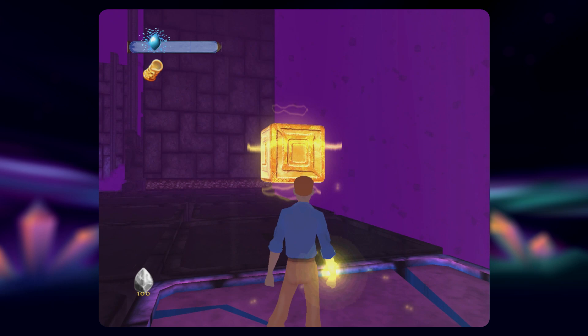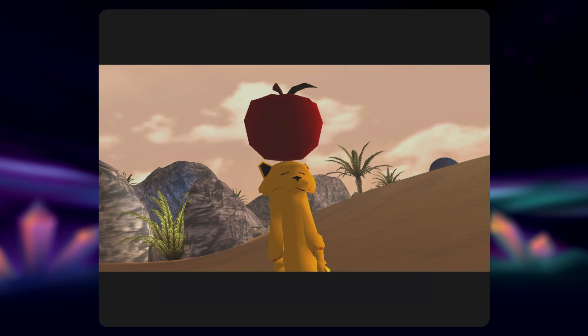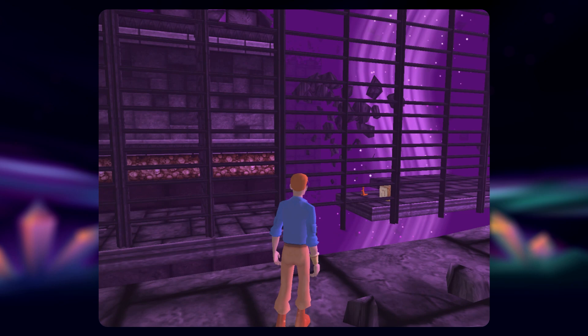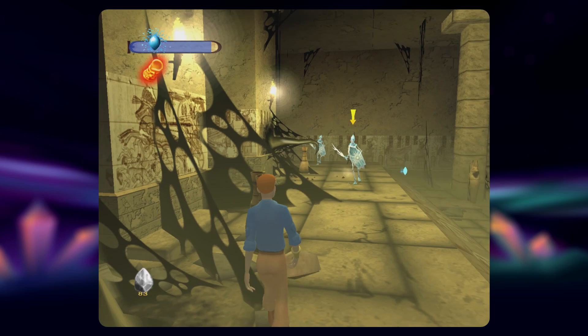Like its handheld counterpart, it too is considerably short, but manages to strike a pretty even balance thanks to healthy exploration and difficulty. Many puzzles are as straightforward as finding buttons to push or wall inserts to shoot, but there are also quite a few that call for clever object placement and even the assistance of Alex's pet mongoose, Tut. This little guy can be ordered around with a button press, and while most of the time he does as he's told, there were a few instances where he was completely broken — refusing to hop onto a block and even plunging to his death a few times.